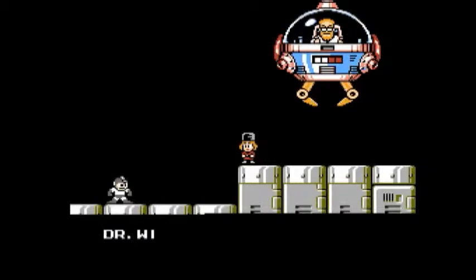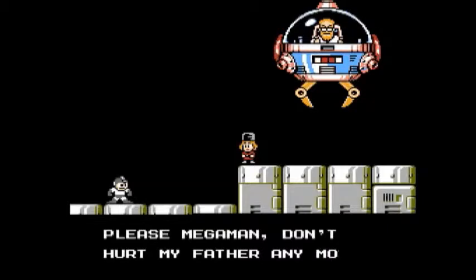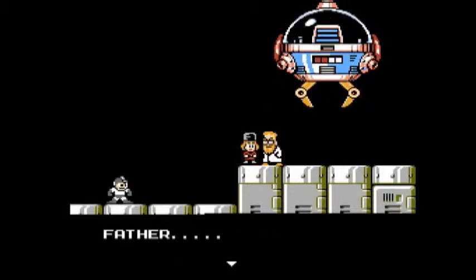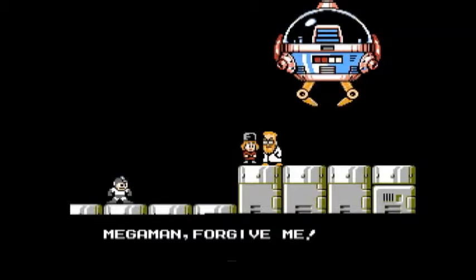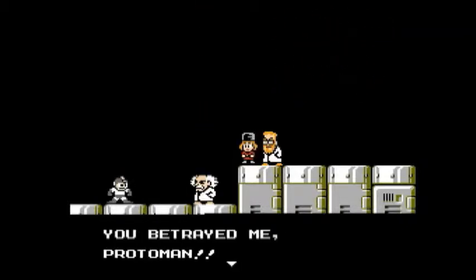My father is not really evil. Dr. Wily took me hostage and forced my father to fight you. Please, Mega Man, don't hurt my father anymore. Oh, Kalinka. Father. Mega Man, forgive me. You betrayed me, Protoman. Wily teleports in. I'm gonna break you, Mega Man.